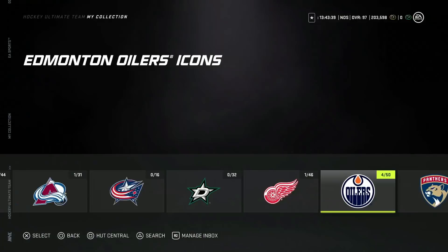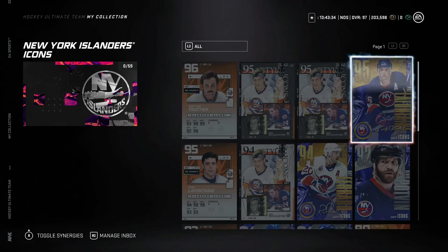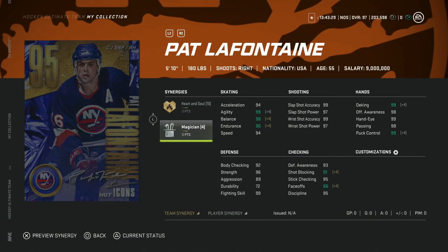First, let's go through the new Gold Master icons. We got the 95 overall Pat Lafontaine with three to Heart and Soul and three to Magician. At this stage of the game, Heart and Soul gives you a benefit really for face-offs. Balance and endurance aren't bad but won't completely change the feel of your team. He basically activates Magician himself if anyone else has it.